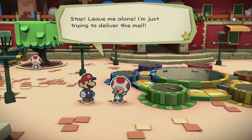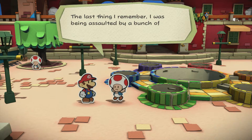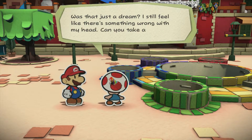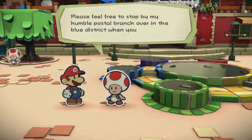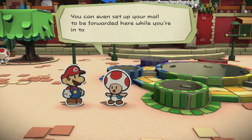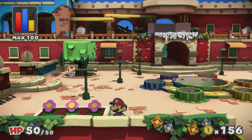Oh yeah, that was the toad that we got. Stop, leave me alone, I'm just trying to deliver mail! Mario, what happened to me? The last thing I remember, I was being assaulted by a bunch of shot guys with... straws? Was that a dream? I still feel like there's something wrong with my head. Anyway, I'm the Toadmaster General here in Port Prisma! Please feel free to stop by my home postal branch over in the blue district. You can even set up your mail to be forwarded here while you're in town! Well thanks for saving me Mario, gotta get back to work! You do you man, you do you.